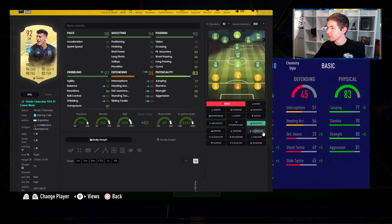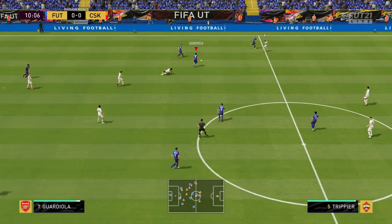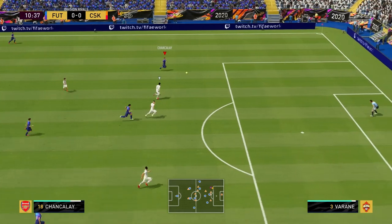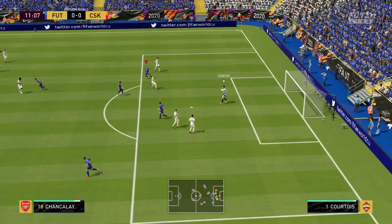You actually get some really good ratings out of this card with a bunch of different chem styles, but I'm going Maestro. First game - nice team, not as bad as some of the previous ones. A chance - if we can release him, that's a good run, a good natural AI run in behind from the Argentinian. We cut inside, go for the finesse - this one saved by Courtois.